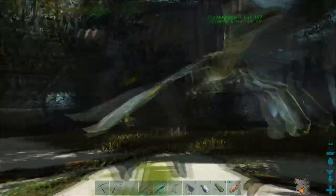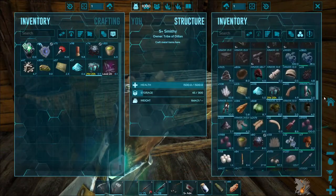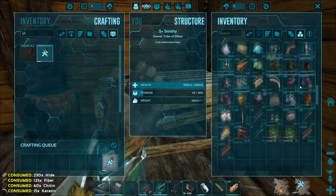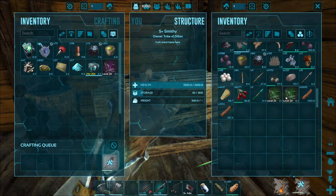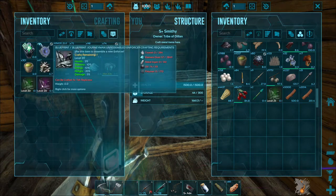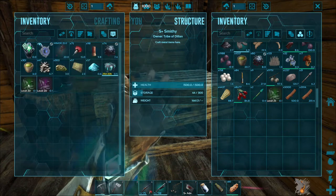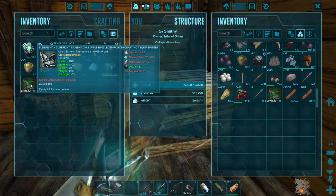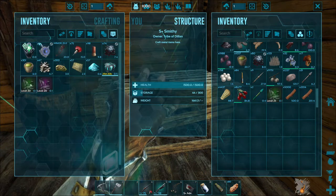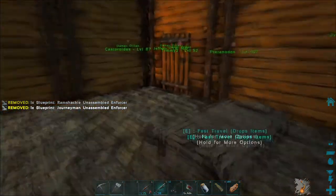I just want to craft a pteranodon saddle. Level... so 5, 10, 10. Wait — oh no, you might be worse: 5, 10, 10, 25. Alright, it's very different. Health is better on green, stamina is the same, energy is worse on green, weight is worse on green, damage is better on green. That's very odd — I would have thought the purple would have better stats overall.